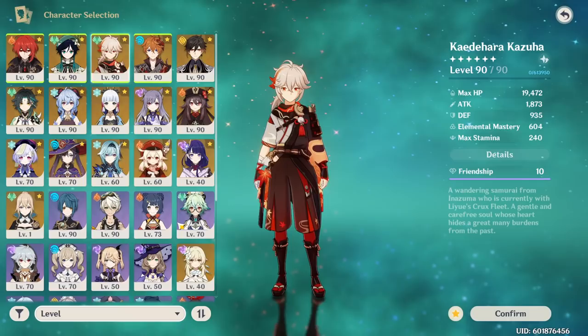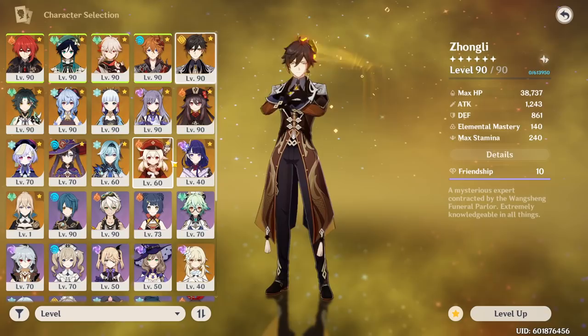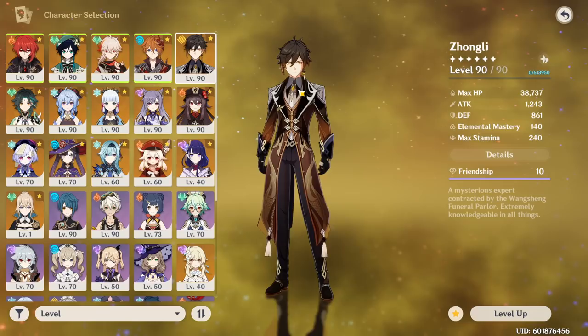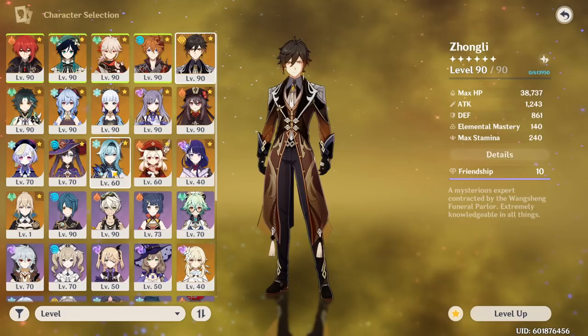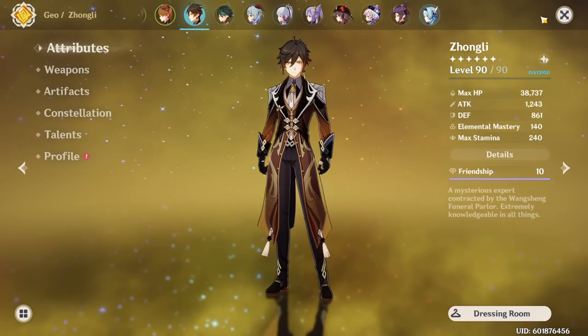It largely depends on a few factors. Even though there are designated classes — main DPS, secondary DPS, and support units — there's still a bit of nuance between each character. Some place a greater emphasis on a specific artifact substat more than talents or constellations. Others are very weak without their constellations and very strong with them, and vice versa. Others just don't care about their constellations. So I will be as general as possible, but there will be some additional research you'll need to do for specific characters.